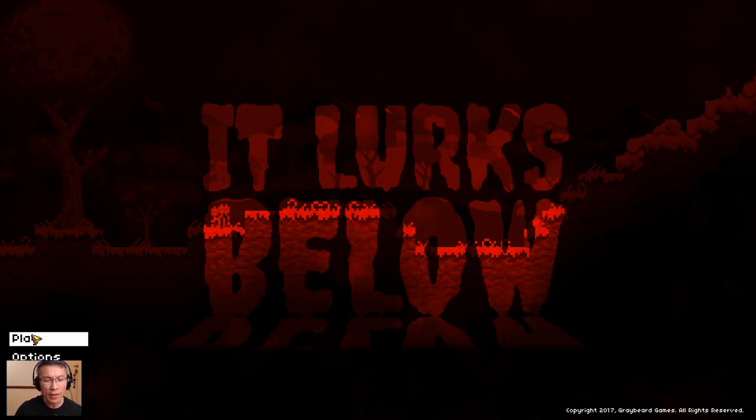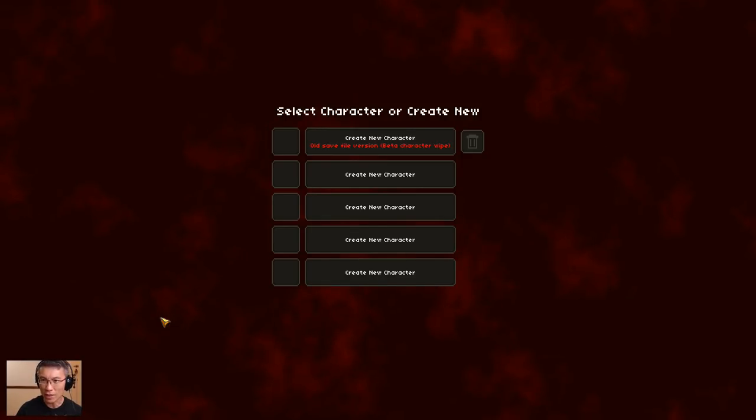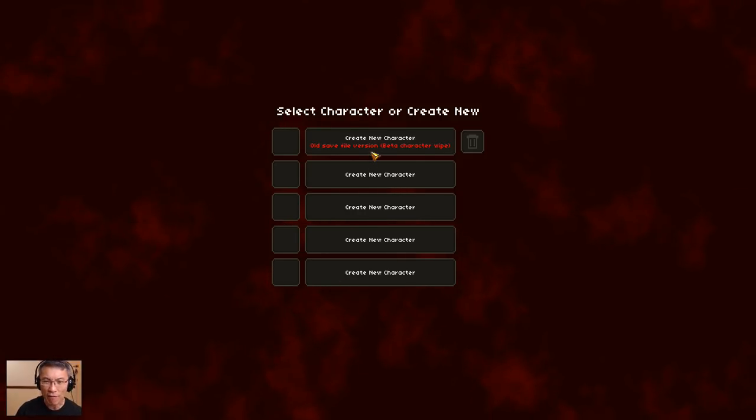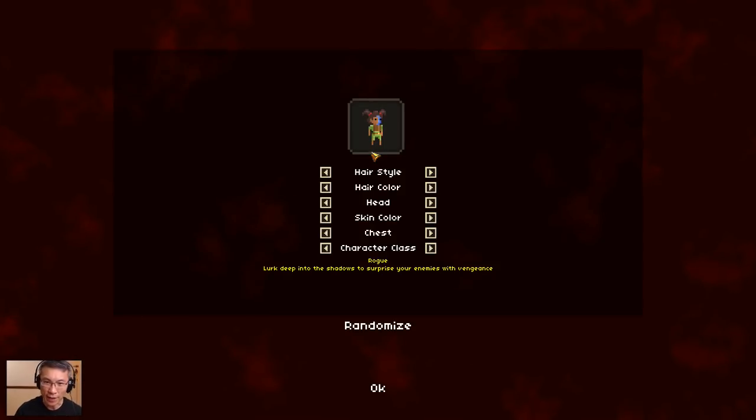Anyway, I've been playing the closed beta. You guys have seen my character went to level 12. I was actually quite excited about the possibility of upgrading all my gear to purple. And then all of a sudden, there's a beta character wipe. Nothing new to that — I've been playing games like Marvel Heroes in the past. When they have closed beta, there's a wipe every week. So that's fine.